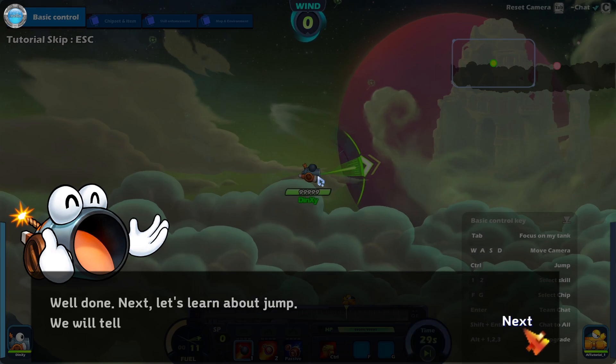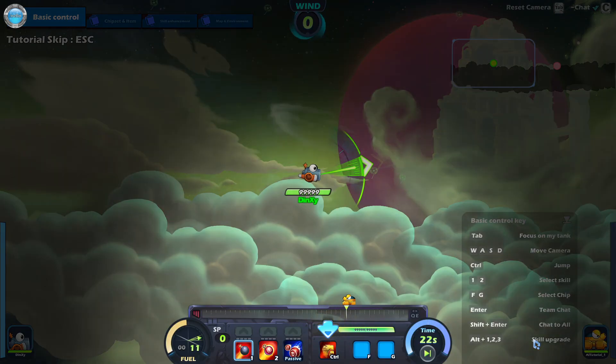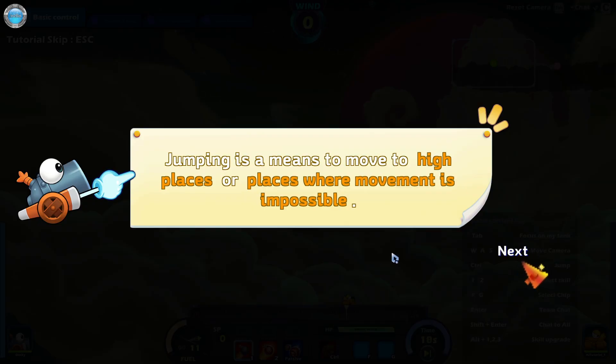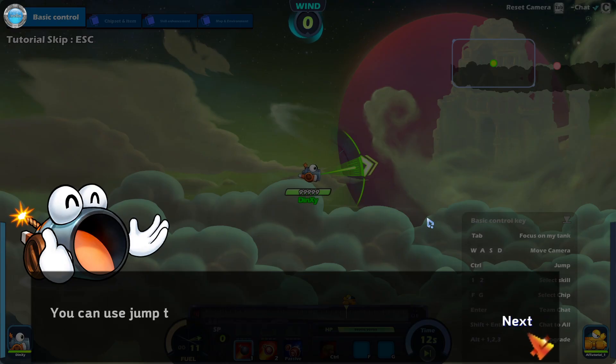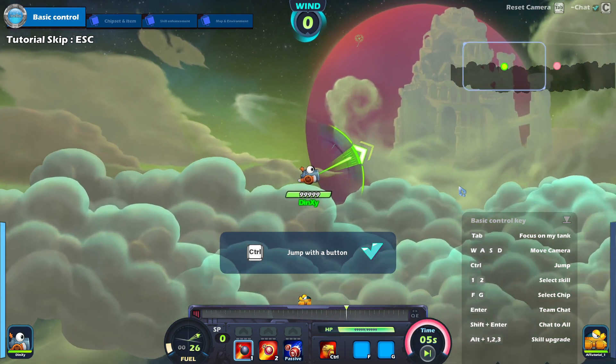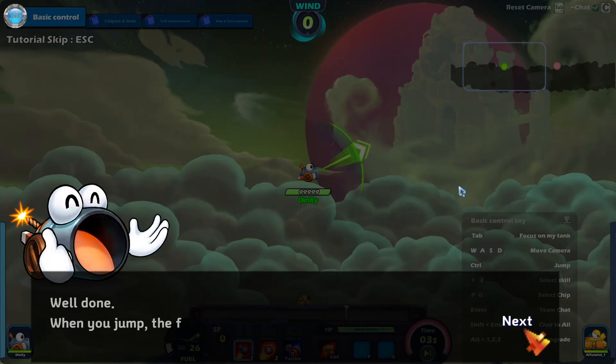Well done. Way to mess up the tutorial, guys. Good job. Next, we want to jump — it's Control. Yeah, that's a bad jump button. You can use jump to move to more advantageous terrain. Whoa, it's like a Worms jump. The fuel gauge decreases so you need to jump carefully. Yeah, we got that.